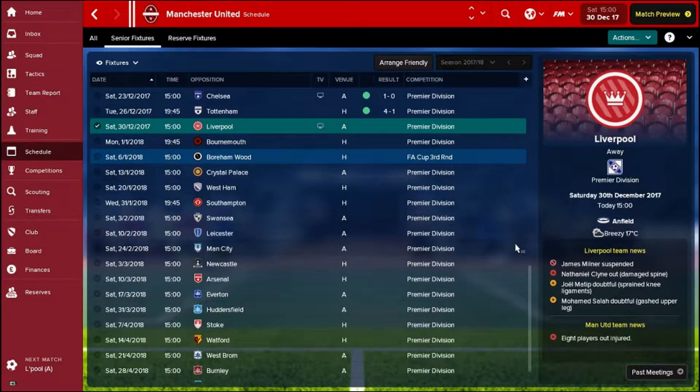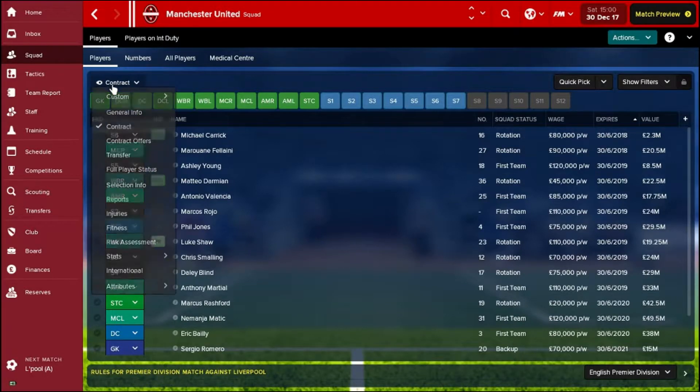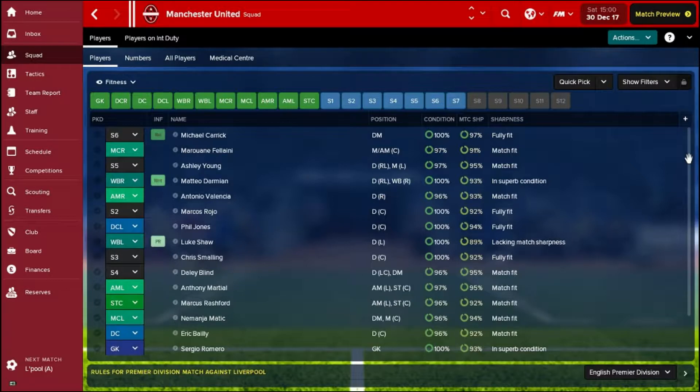They've actually been in a good run in the league - they've just played Chelsea and Tottenham and won both games. The first game we're facing is away to rivals Liverpool, which obviously isn't easy, but in their team news they're missing Mo Salah so hopefully that will benefit us. We've also got a game in two days' time at home to Bournemouth, so keeping this very small squad fit for both games is going to be tricky. Hopefully the youth team will be good enough to beat Boreham Wood in a week's time. The majority of the team look fairly fit - all 95% plus for condition, so no worries there.